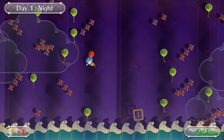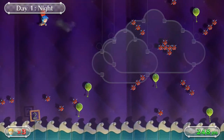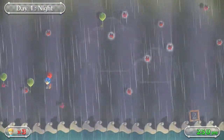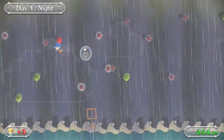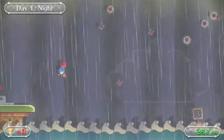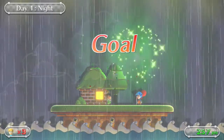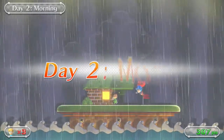Luckily you got two lives per stage basically, so we had two new balloons. We just need to make sure we don't get hit during this night. Oh, rain — that electrifies the enemies. Well, I wasn't planning on touching them regardless, so them being electric doesn't really change that. We want to be careful not to get hit. Let's grab that balloon — we can easily do that. Okay, that's the end of night. Let's see if we can land on the podium. There we go, doing a good job with that so far. And we got our goal bonus again. So let's keep going on to day two.